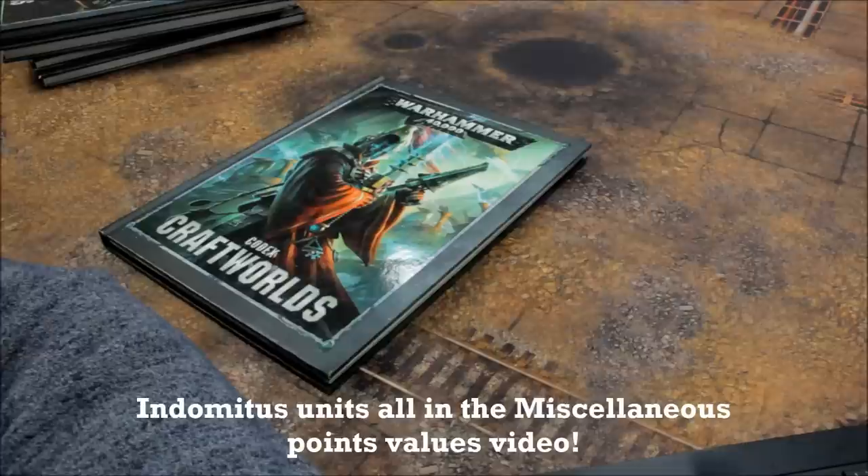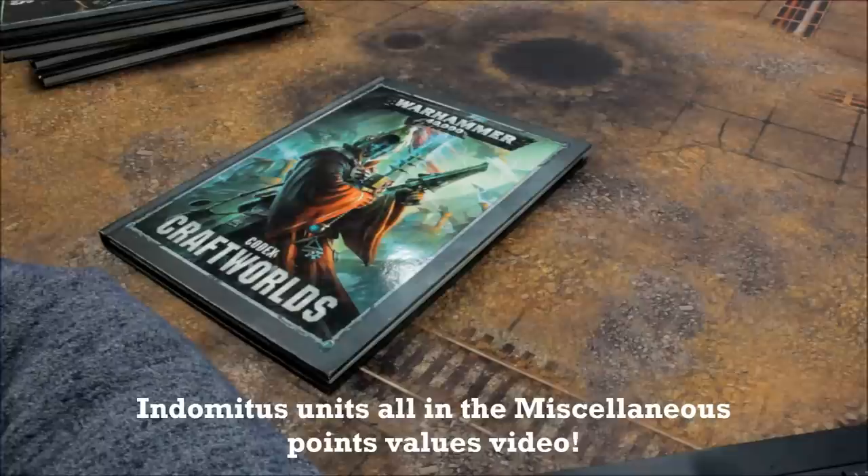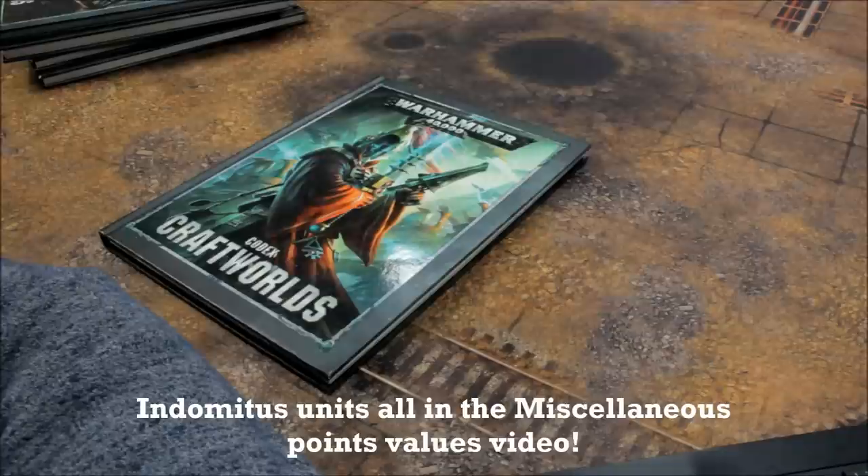Necron Heavy Support: Annihilation Barge 115, Doomsday Ark 180, Heavy Destroyers 40, Monolith 270, Transcendent C'tan 195. Flyers: Ghost Ark 140, Doomsday Scythe 170, Night Scythe 135. Lords of War: Obelisk 390, Tesseract Vault 550.